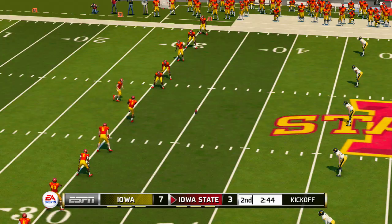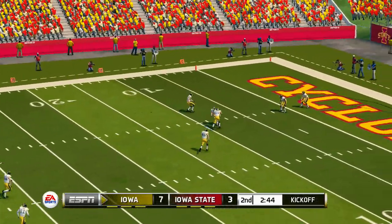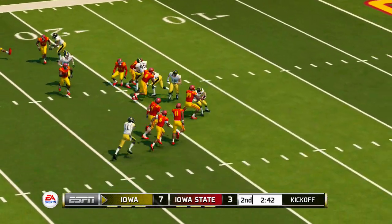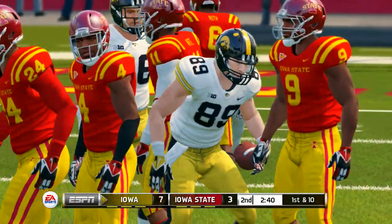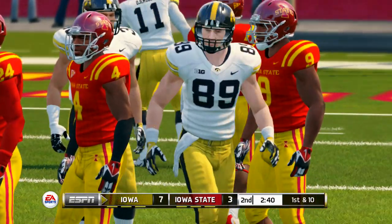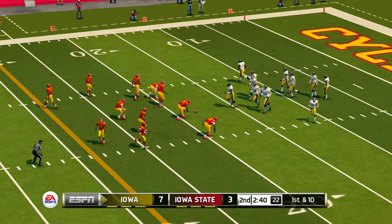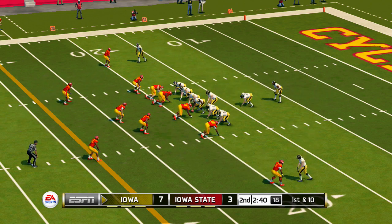Iowa State ready to kick this one off — he just drills this one. He's tackled at the 18. Momentum swings have been fairly even, and with so little separation, this game can be drastically changed on just one or two plays. Iowa is up by four.